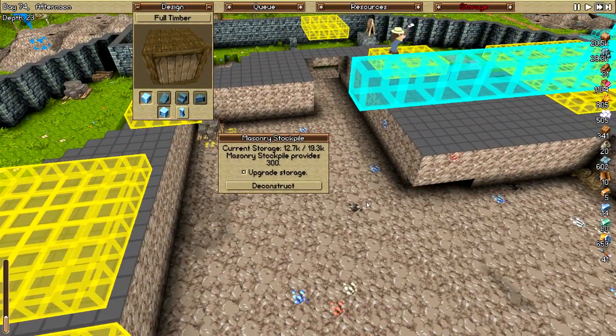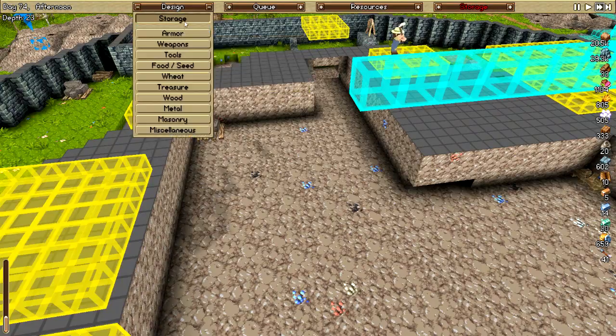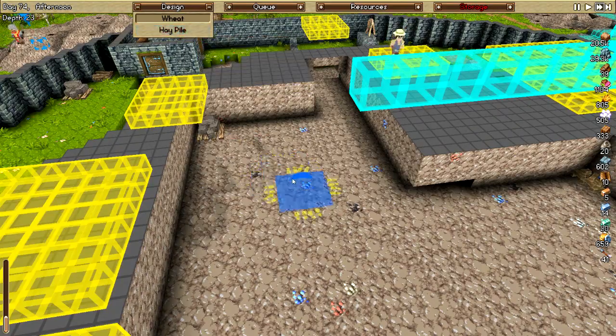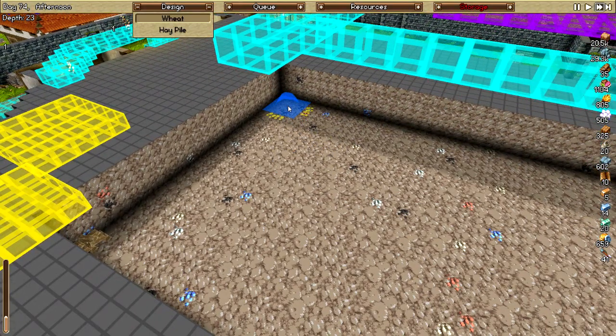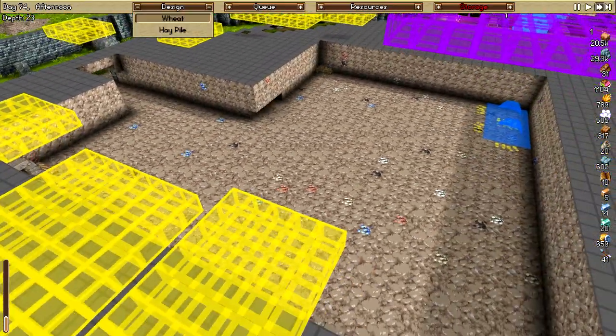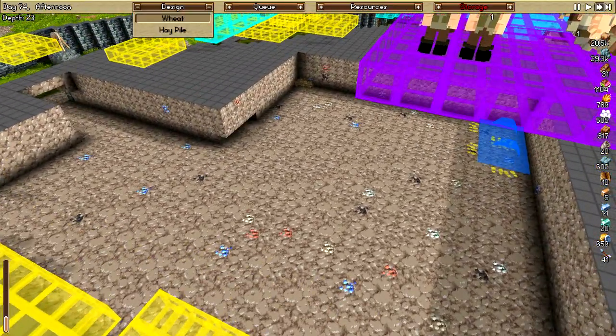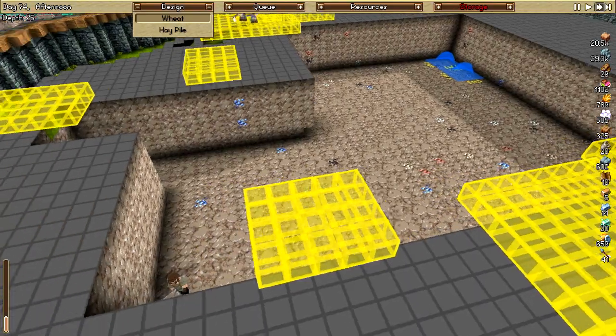I'll put some wheat and some hay piles — how about that. This should have plenty of room for all the storage I could ever need. That's the plan at least. And look, it's nice and tall. You upgraded this? Great, do it again.